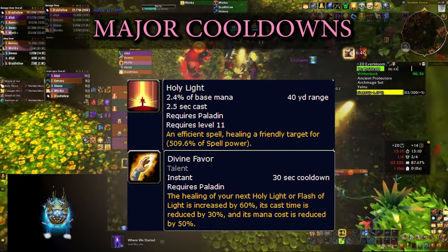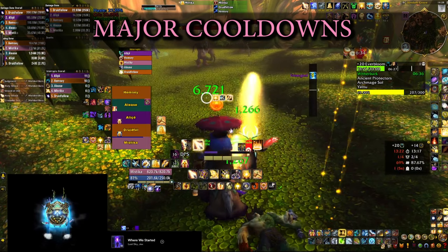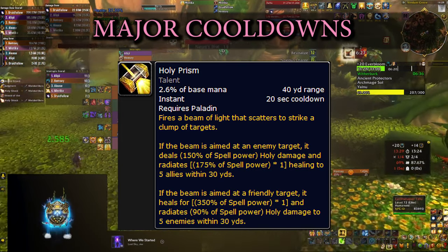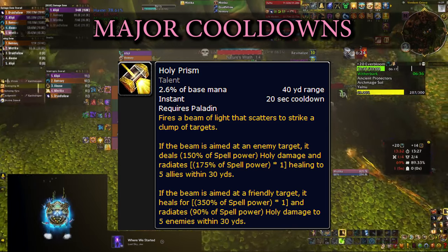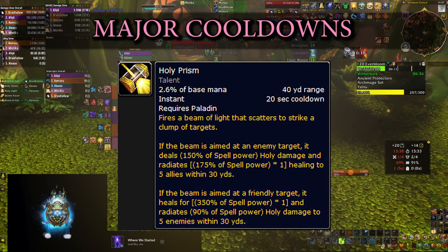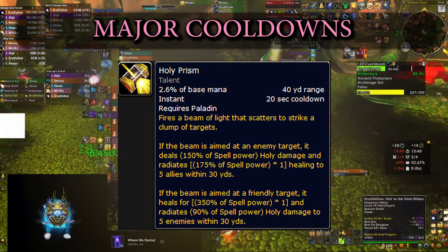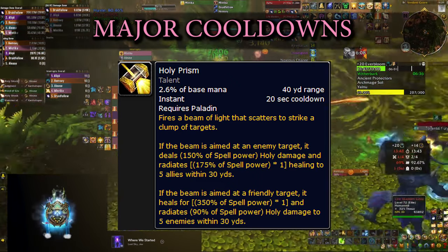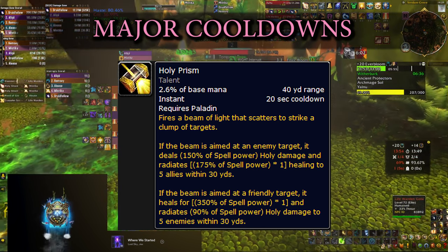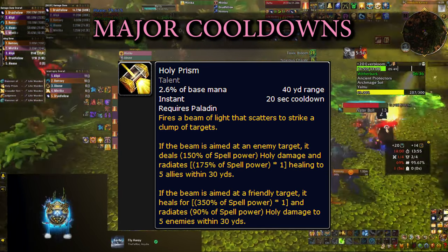Make sure to track Divine Favor and use it on cooldown — it's quite powerful. There's also Holy Prism, which you'll be taking partly to progress down the talent tree. It was very powerful last season due to the tier set, but without that tier set it no longer generates Holy Power, so it lost some value. You can target an enemy to deal some damage and spread healing to nearby targets, or target a friendly to heal them and spread damage to nearby enemies. It's ranged and has a very short 20-second cooldown. It shares a talent node with Light's Hammer, but Holy Prism scales better right now so you'll take this one.